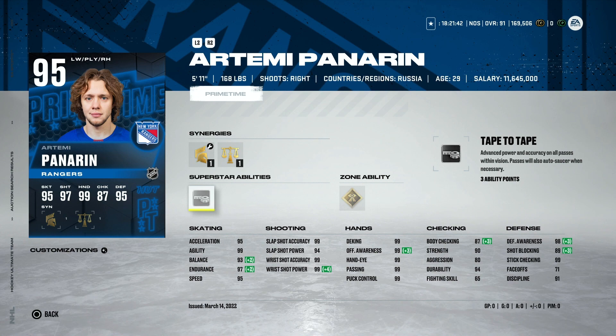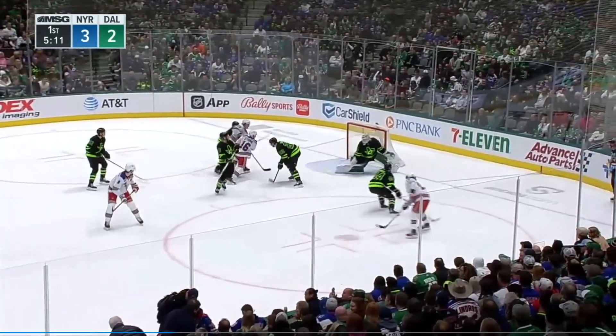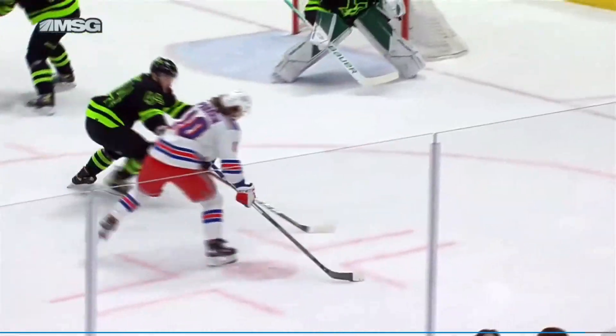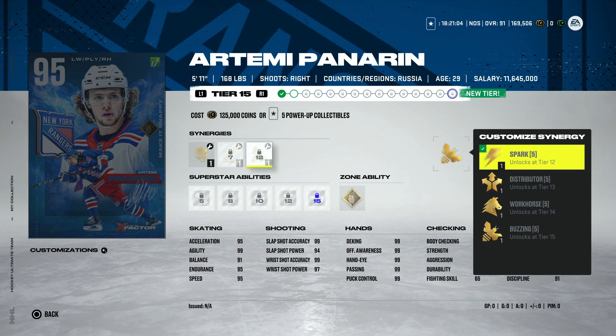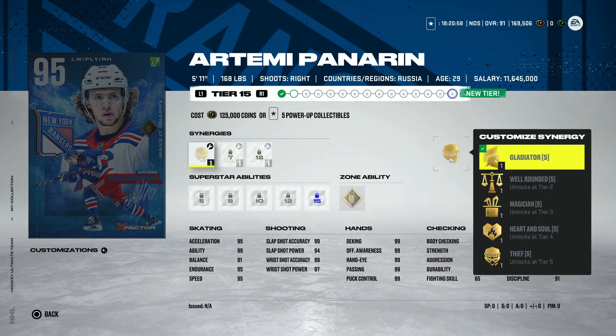He does have Tape to Tape, which I'm not a huge fan of on cards like Panarin since he's probably going to be the shooter on whatever line you play. But any card with 95 speed and 99 shooting — regardless of size — is a very good card. Looking at his X-Factor at 95, it isn't absolutely out of control yet. When he gets up to 97 or 98 the collectible cost gets absurd. He can get Distributor for 97 speed and 95 acceleration, plus Gladiator.